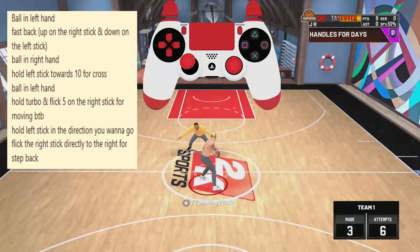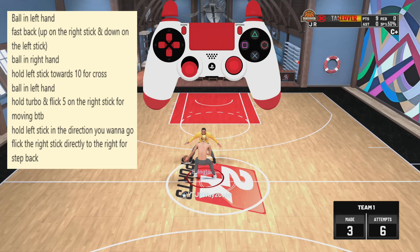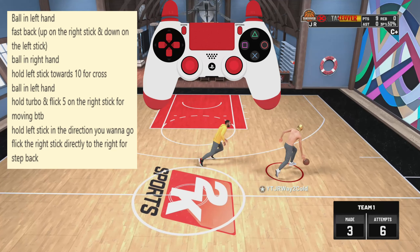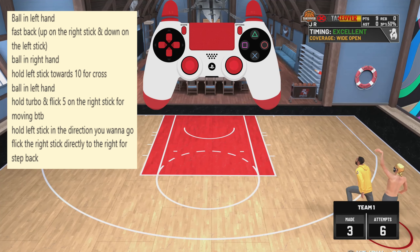For this next combo, we're going to start it off basically the same way, except this time we're going to do a Moving Behind the Back — and this is basically how we can sideways dribble in NBA 2K22. This isn't really a speed boost glitch move, but it's still a really good move to catch ankles and get open for three.